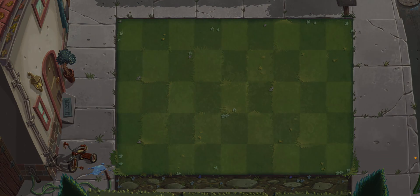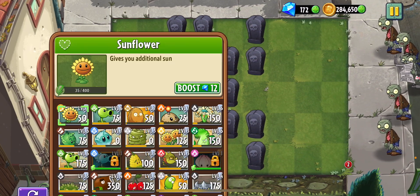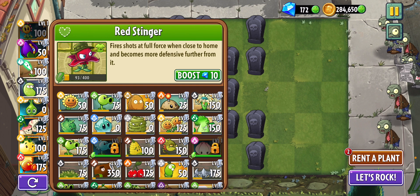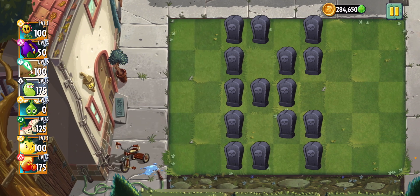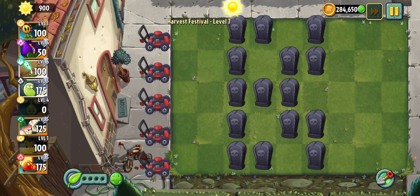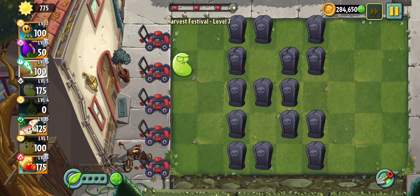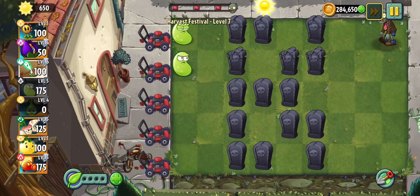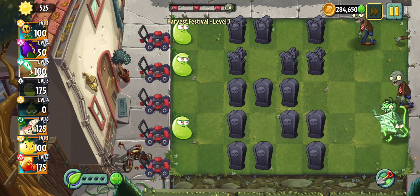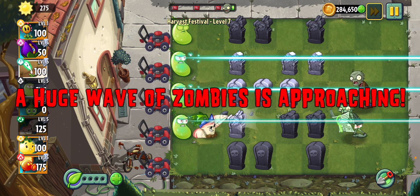Alright. What challenge are we gonna be facing this time? This is easy — no gargs or anything. Well, there's a newspaper zombie, but I can easily deal with that. I'm gonna get the laser bean out to get rid of the grapes. Newspaper zombie, and I don't have plant food, so I'll just have to be cautious.